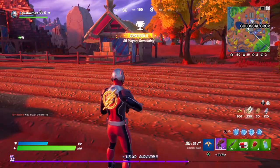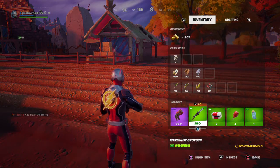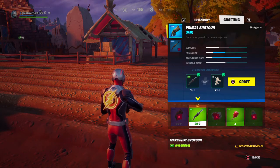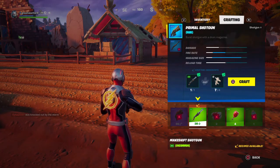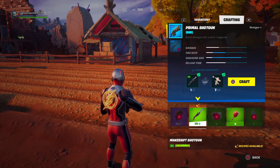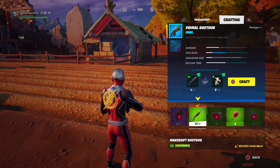Once you've done that, make sure you pick up a makeshift weapon. As you can see, it can be crafted into a primal or into a pump, which is basically a normal weapon. To craft a primal shotgun, you need bones because it's a wildlife kind of thing. They're very good weapons — primal weapons are very sick. Once you've killed the three balls and the chickens, you'll have everything you need.